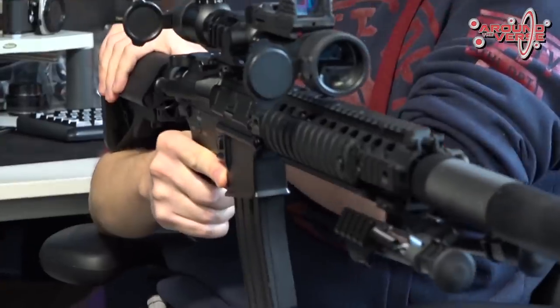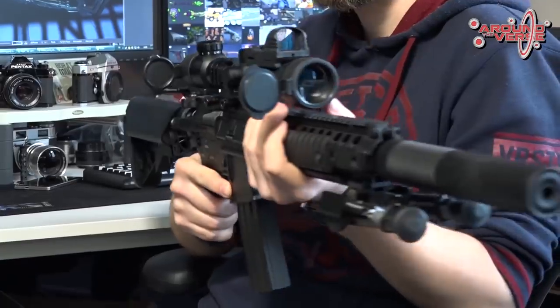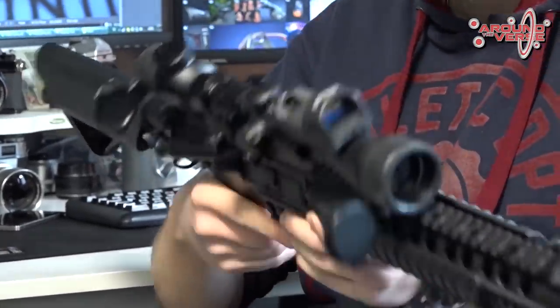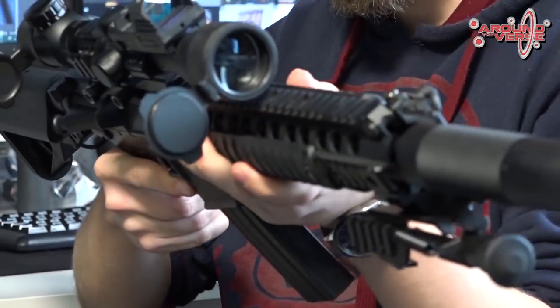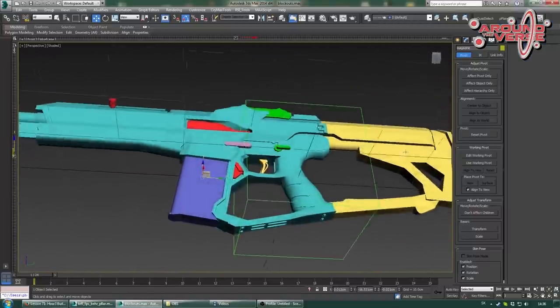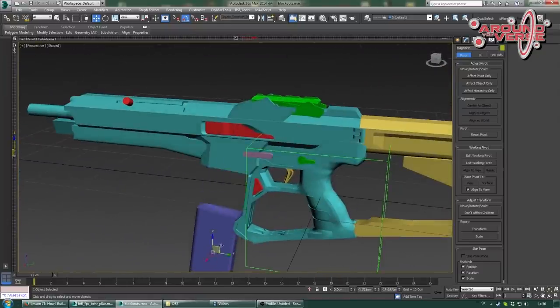Außerdem wird die P-8 auch in Squadron 42 eine Rolle spielen. Sie ist auf eine Mischung zwischen M16, G36 und einem Steyr-Design ausgerichtet. Der Developer zeigt den Vergleich mit Real-Life-Replicas, die sie im Studio haben. Dabei vergleichen sie zum Beispiel Kolbenlänge, Breite und Dicke der Waffe, den Abzugsbügel, um sicherzustellen, dass auch jemand mit schwerer Rüstung dort reinkommt, die Handauflage, den Magazinauswurf und die Sicherung.